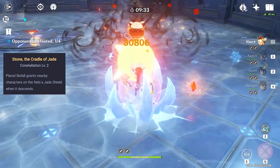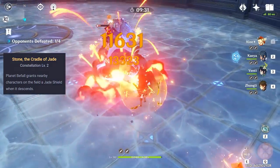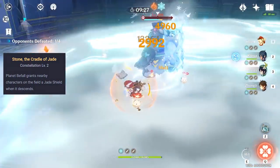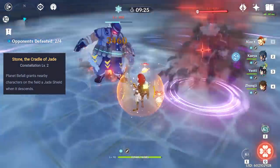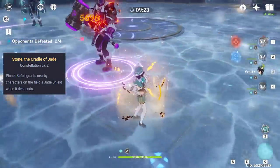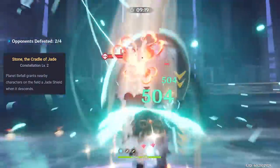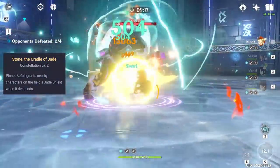Before C2, you had to decide: do I want a meteor plus pillar for energy regen, or do I want a meteor plus shield but lose the energy regen from the pillar? With C2, this problem goes away and you can have his pillar, his shield, and his meteor all within a couple of seconds — basically, you can have your cake and eat it too.